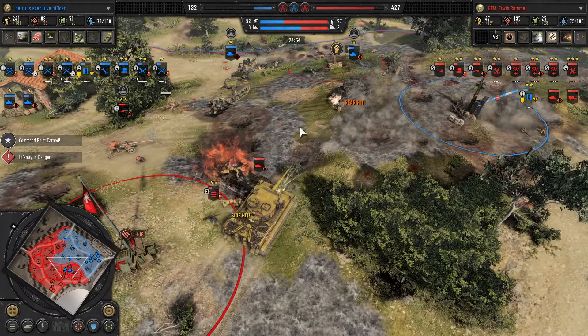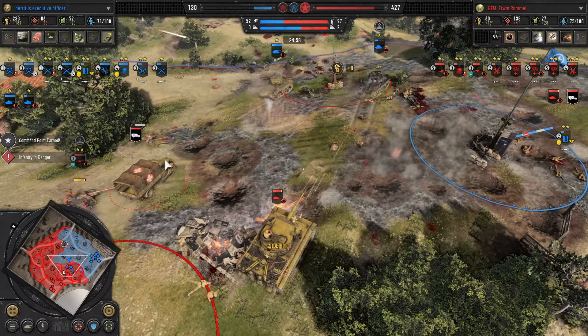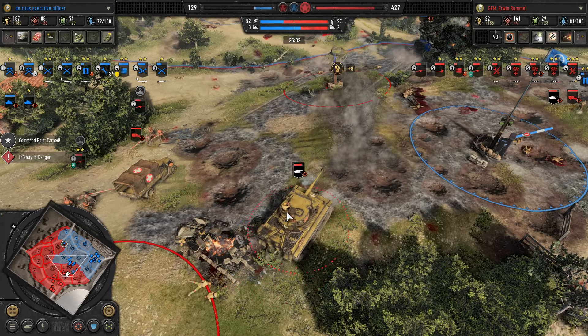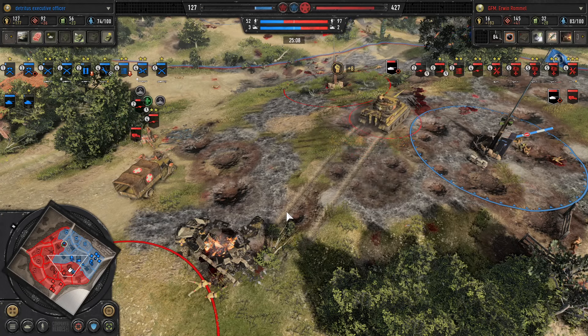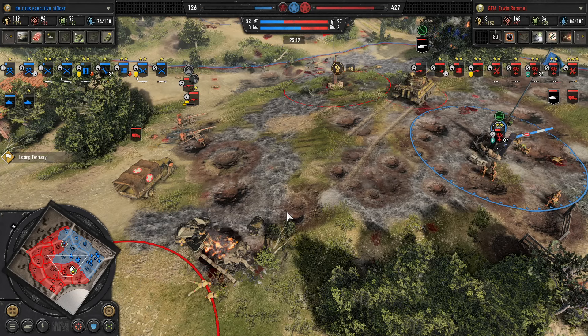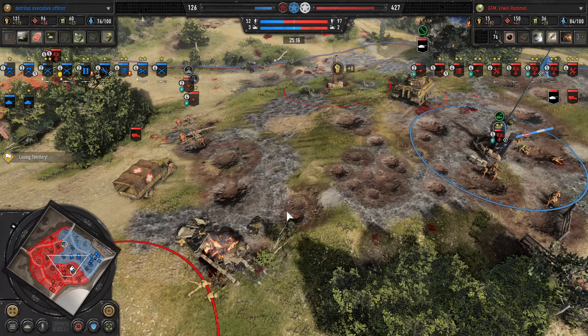We've got the anti-aircraft halftrack. The Pak has also gone down — rushing up the ambulance, a bit risky in front of Havoc. But Erwin is probably betting on the Tiger drawing away attention from the ambulance — very much so, because even Americans have some degree of self-preservation. If a Tiger and an ambulance come at you, you'll probably shoot at the bigger threat.